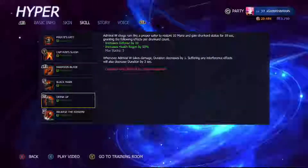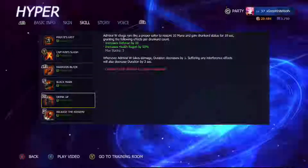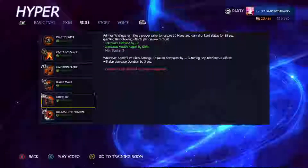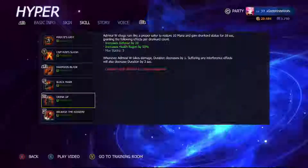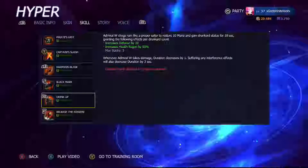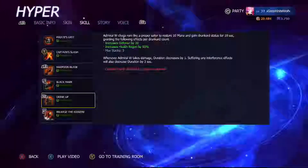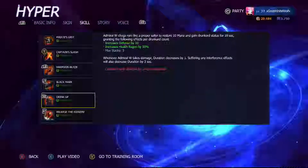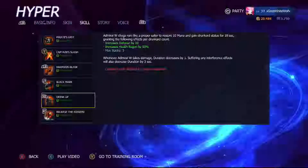Drink Up is probably his main tanky ability. He drinks it and restores 10 mana, and gains Drunkard status for 18 seconds. Per drink, the Drunkard count increases defense by 10 and increases health regen by 50, with a max of three stacks. So you can probably get 30 defense and health regen increased by 150 — this is why he gets tanky really fast.